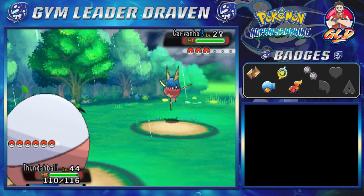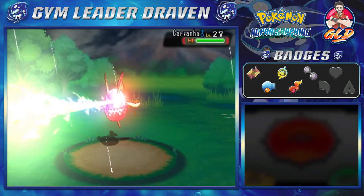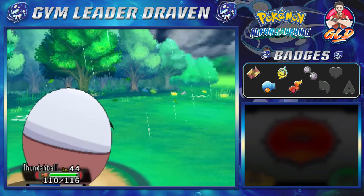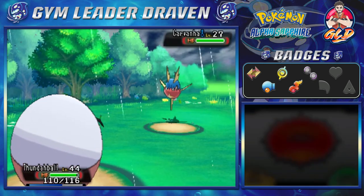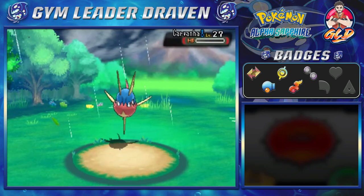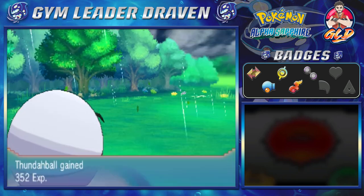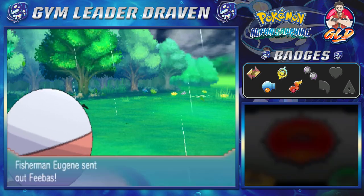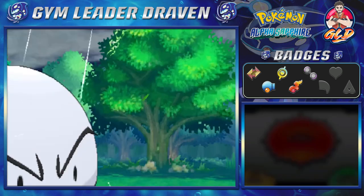Carvanha — both fast and elusive. Charge Beam from the head, and there you go — Carvanha defeated! He's coming out with another Carvanha, so Charge Beam for the win again! He's not feeling good. Olay grows to level 43. Here comes Feebas — an interesting Pokémon, right along the lines of Magikarp in the sense that it's just a weak Pokémon, but once it evolves, it becomes super special.